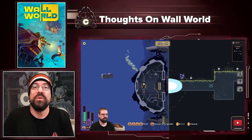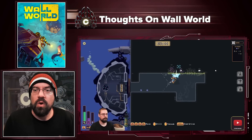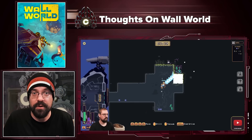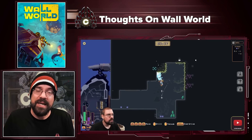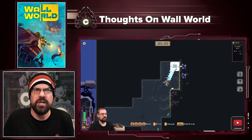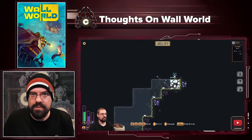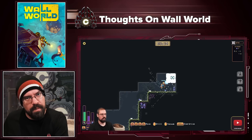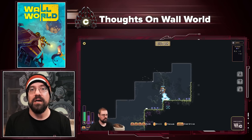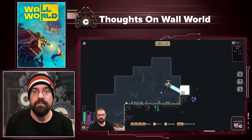Hi everyone, Koho here with another Thoughts video, this time on Wall World. Wall World is a game that is heavily inspired by a game called Domekeeper. However, it basically takes what's really fun about Domekeeper and makes everything pretty much better. It is a two-part gameplay loop — you are either defending your spider mech or mining and getting resources to upgrade it. It is a game of discovery, a game of a plethora of upgrades, and it is a great example of a roguelite done properly.